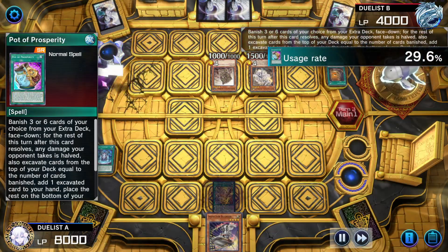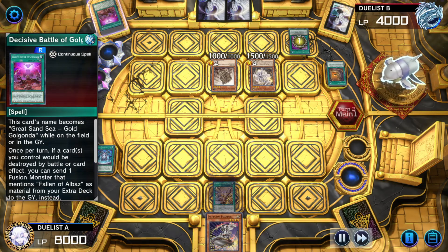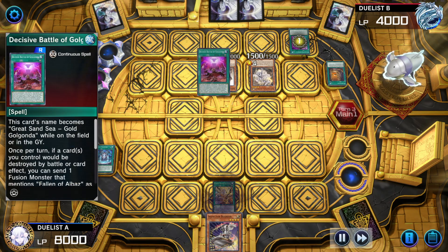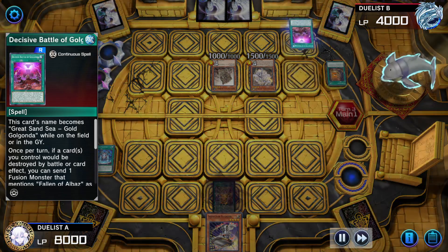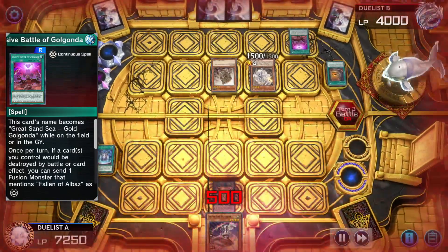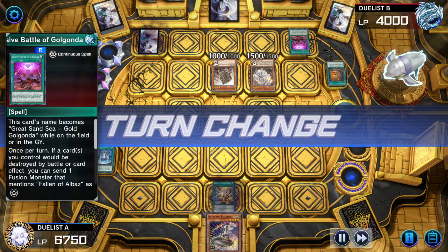Activate Pot of Prosperity, banish six. Adds Decisive Battle of Golgonda, activates Decisive Battle. Moves to battle — swing with Ecclesia and the Barrier Statue of Drought. Half damage thanks to Pot of Prosperity. Sets another card, passes.